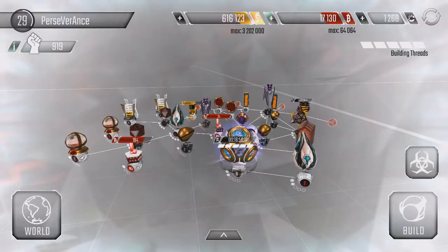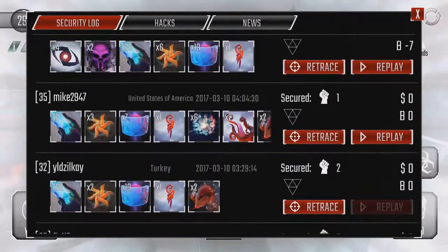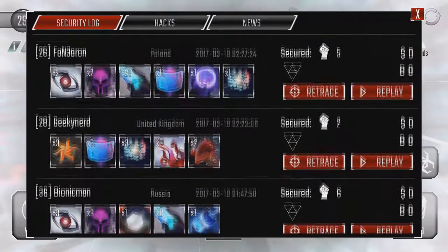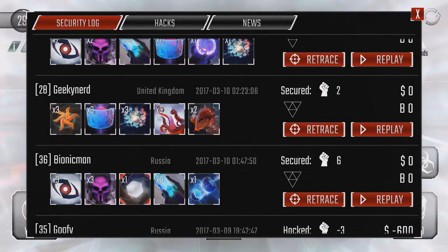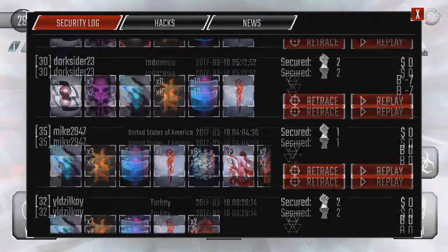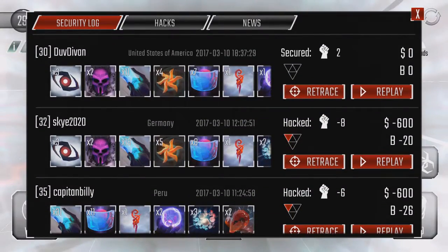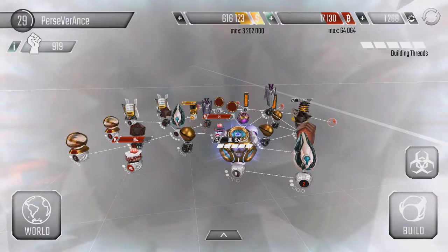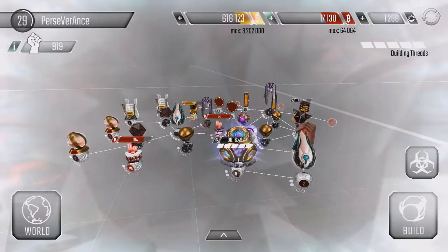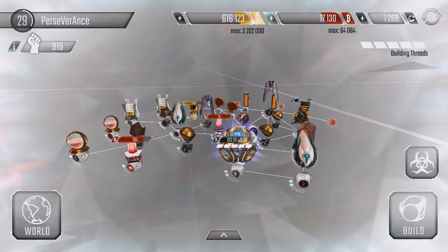In less than 24 hours I got a lot of people attacking me — it starts all the way down from Bionic Man level 36, and that's 10 people attacking me in less than 24 hours. That makes sense because last night I had just under 64k B-coins, so I guess they all wanted my B-coins.